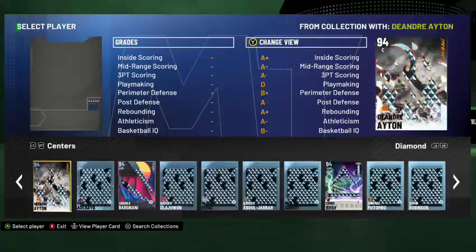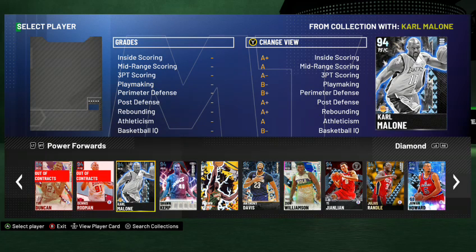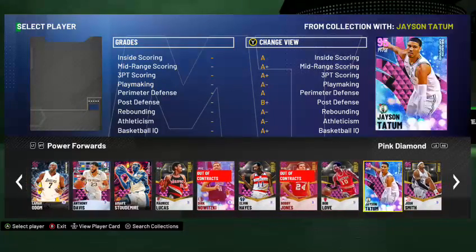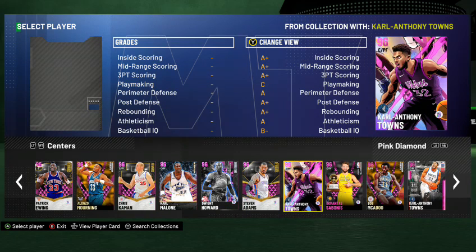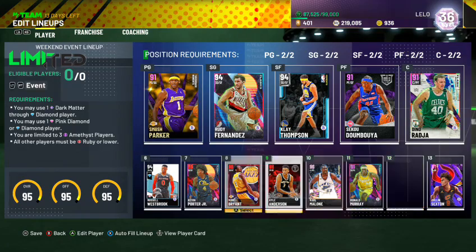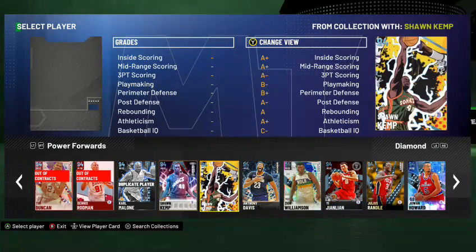Looking at some more budget options — Sean Kemp is a great option. The Karl Malone card isn't bad, but I'd rather have him at the Pink Diamond level. A lot of people complain about Karl Malone as a person but we're just playing a game. He'll show up in the center tier — great card on a budget. So is KAT. My only complaint about KAT is he's got a slow release. I'd round out with probably Karl Malone and KAT — two great Pink Diamond cards that aren't going to break the bank.